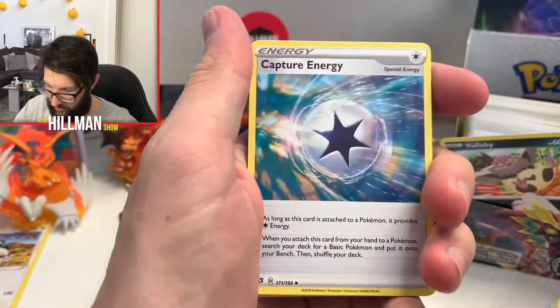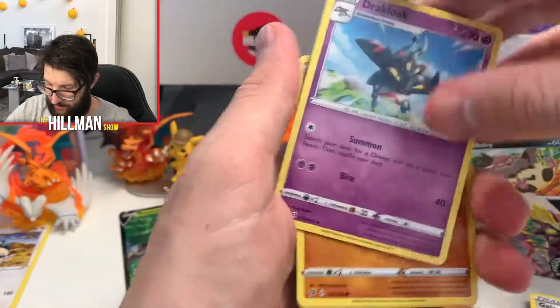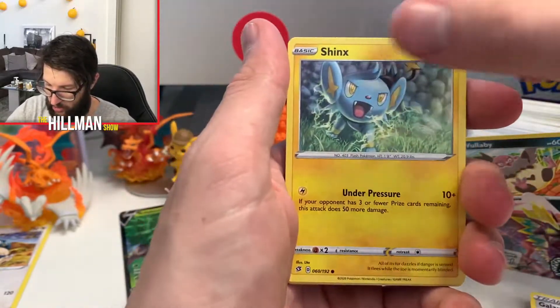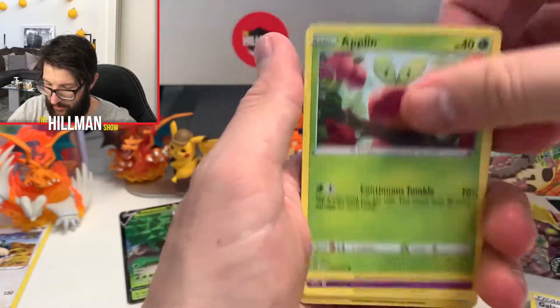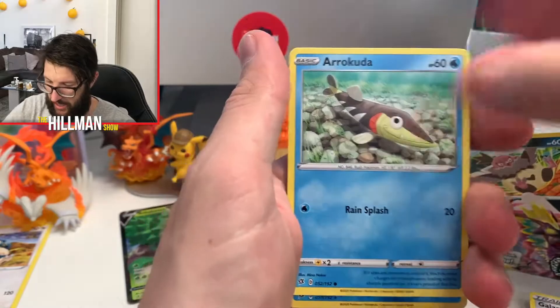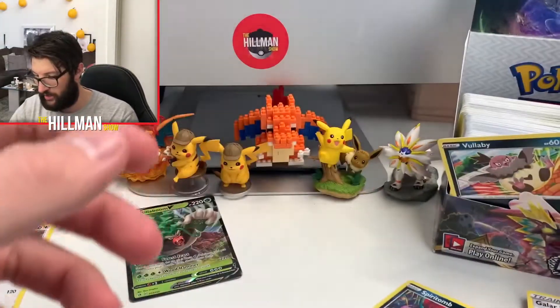Water Energy, looking good, nice and bright. Oh, Capture Energy — that's a cool card. Chatot, Draloke, Shinks, Galarian Yamask, Applin, Hattena, Aracuda, Karamorant Reverse, and a Spiritomb Regular Rare.